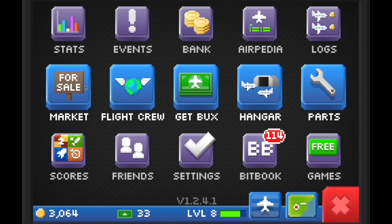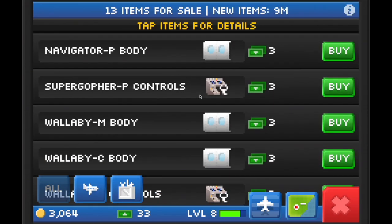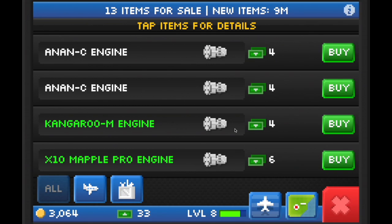So the first thing you'll want to do is go to the marketplace. Here you'll see a mix of planes and also parts. You can buy the individual parts or the whole plane using bucks.